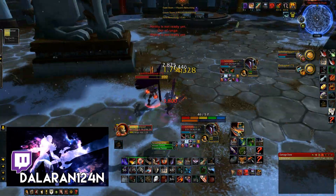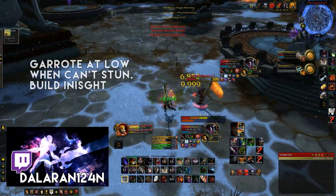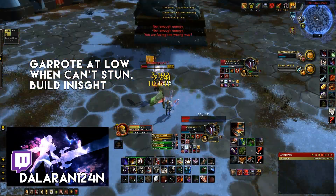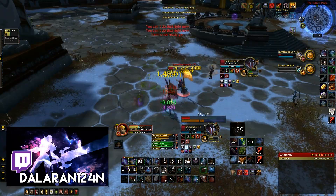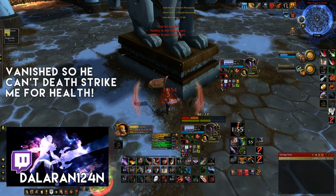Also, try to separate your offensive cooldowns as far apart as possible. When the death knight is low, I prefer to go all-in. Chances are you're not going to be able to stun him and kill him in a stun, so try to rack up for that Insight. Insight is going to give you somewhat of an advantage when fighting against blood DKs.